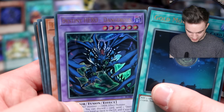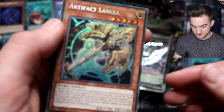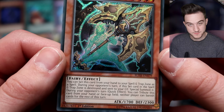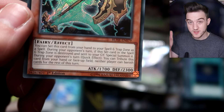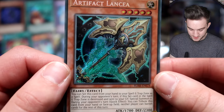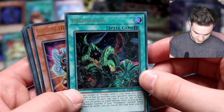It's that Gold Moon Coin again. Destiny Hero Dangerous — great reprint. TG Drillfish. Battle Lost Ballista. And Artifact Lancia — good pull! Very competitively used card. You can set this card from your hand to your Spell and Trap Zone as a spell. During your opponent's turn, if this set card in the Spell and Trap Zone is destroyed and sent to the Graveyard — possibly by Twin Twisters — Special Summon it. As a quick effect you can tribute this card, and neither player can banish cards for the rest of this turn. It's not the Molnir I thought it was — Molnir stops your opponent from summoning from the Extra Deck — but still, pretty good.